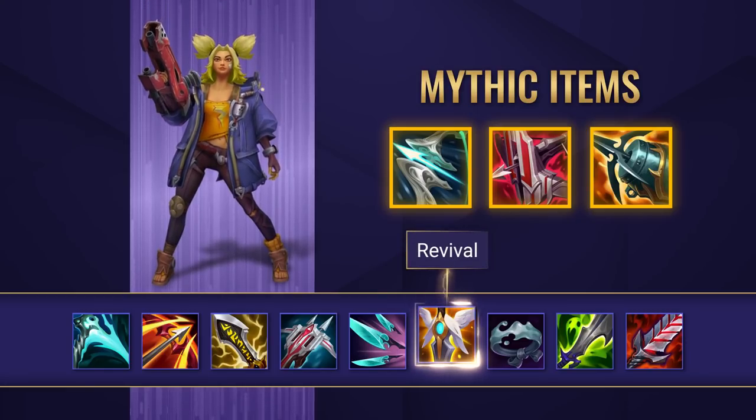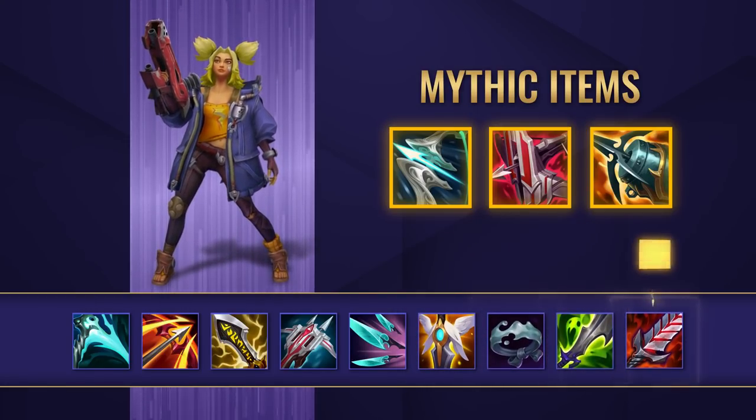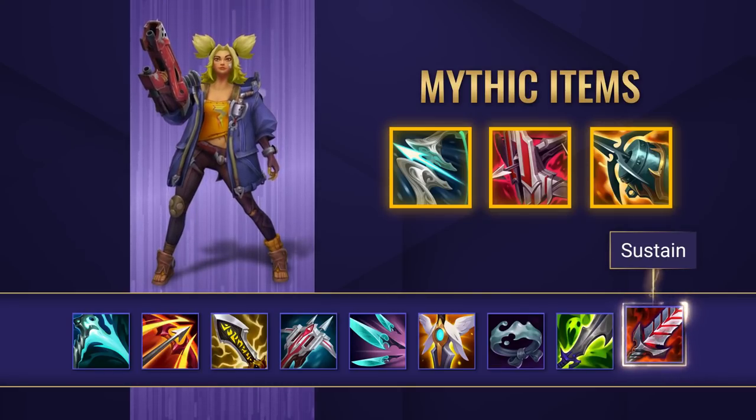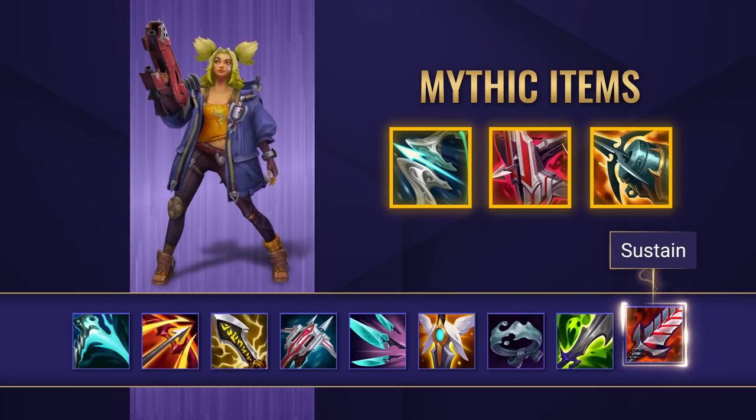Don't forget about the situational items too. Guardian Angel is great for its revival passive in teamfights. QSS is a must-have if you're against enemies with hard CC, and Bloodthirster is just another solid item to go for, offering huge sustain benefits as well as an overhealing shield which can actually save your life.